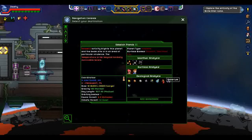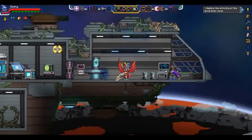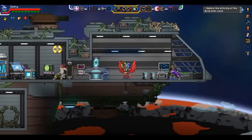But on these planets you can find some of the higher-end stuff, such as azisalt and solarium and violium. It says volcanic activity blights this planet and the beam site is in an area of particular virulence. The temperature is far beyond normal survivability temperatures.